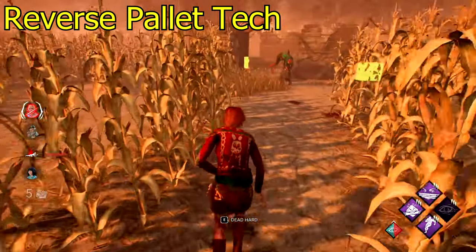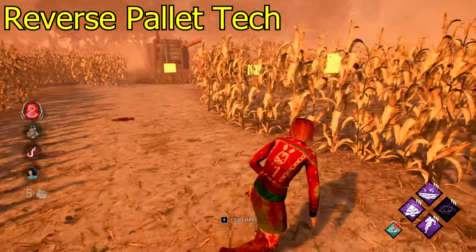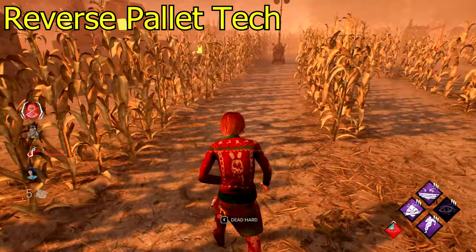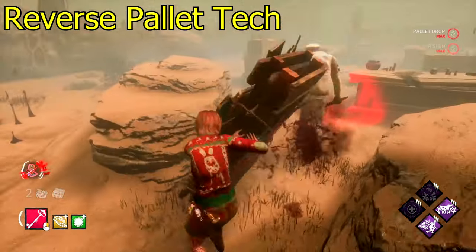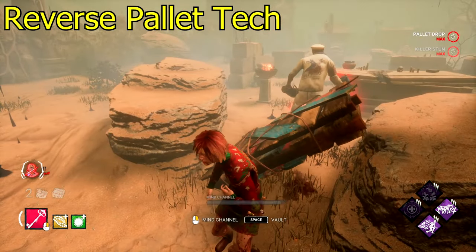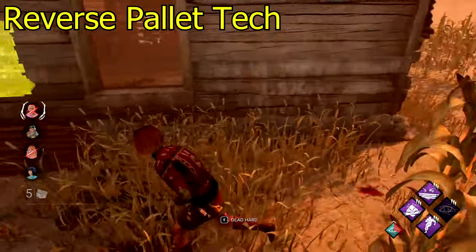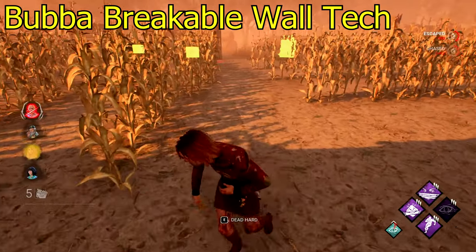The reverse pallet tech should really be fixed — they actively tried to fix it but it's still in the game, just much harder to pull off. I think the only way to actually get a reverse pallet tech done now is to get hit and then throw the pallet. It's when you stun the killer on one side but send them to the other side of the pallet. You mostly see this when the killer has high ping or bad aim, or when they hit you.